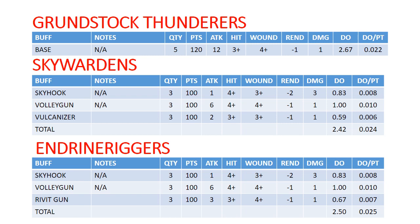Looking at Kharadron Overlords, we've got Gunhauler Thunderers. They are 120 points. I did include the champion bonus because it's giving you two extra attacks. They're doing 12 attacks on 3s and 4s, Rend 1. They're putting out a decent amount of damage — not really all that exciting — but the big thing is that you can throw them in a ship and get them into shooting range on turn one, which is pretty big.